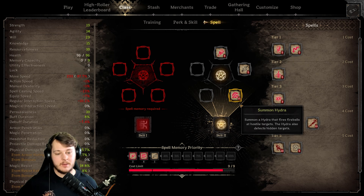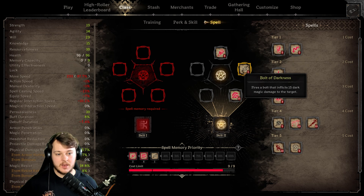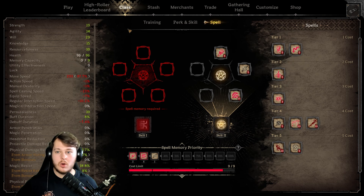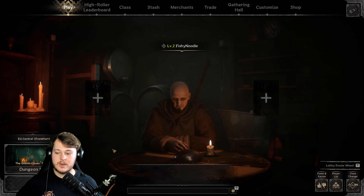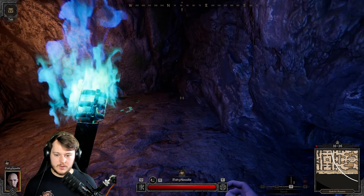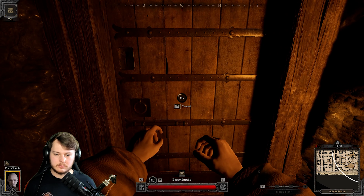Because all of these spells are pretty costly we can only really go in with these three: Summon Hydra because I want to see what it's all about, Bolt of Darkness, and Curse of Pain to try and get some health back — because being a warlock is pretty troublesome. Alright gamers, let's go.